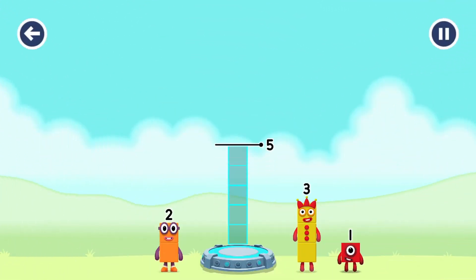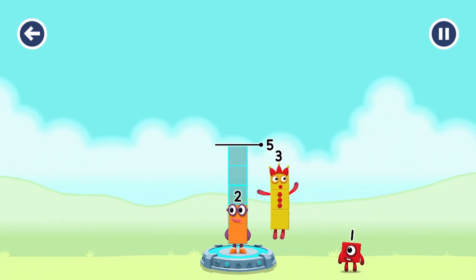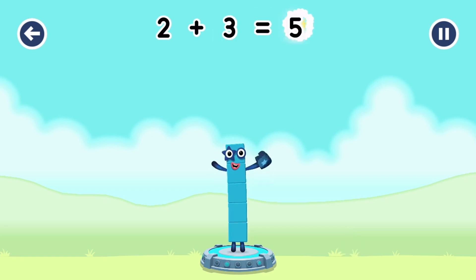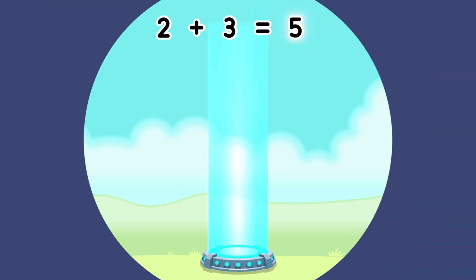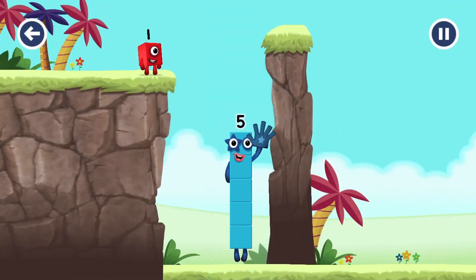Add number blocks to make five. Two, three — you got it! Two plus three equals five. High five! Yes, you got it!